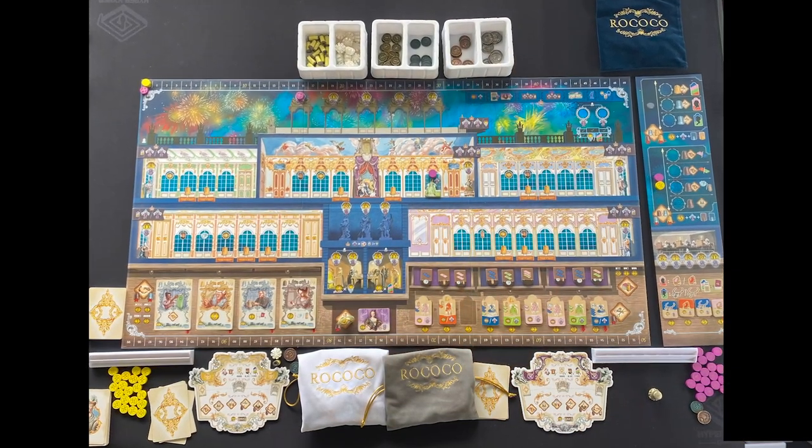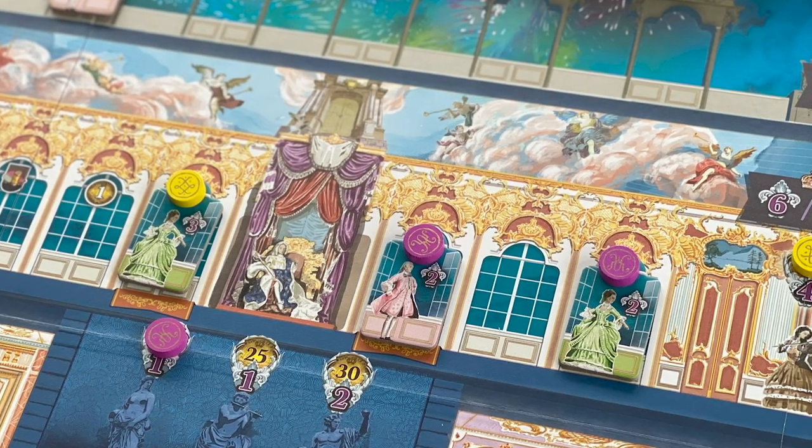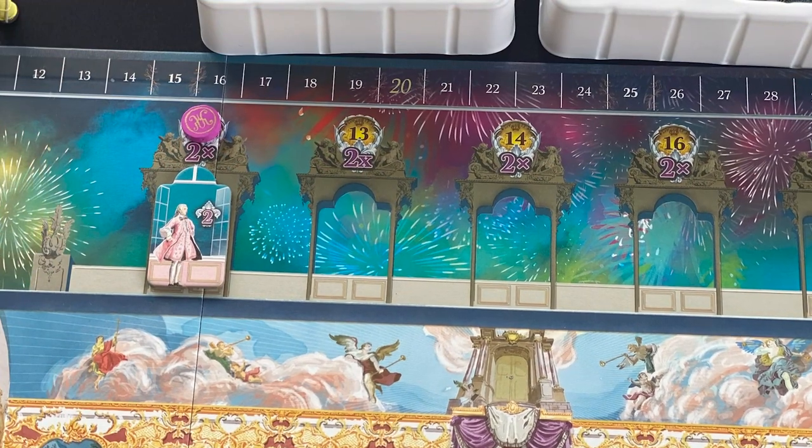In Rococo, King Louis the 15th is getting ready to launch the final ball of the season - this is a big deal. We are going to the ball, and we want to make sure our presence is known. We have tailoring houses, so we create amazing frocks and gowns, and we want to make sure our gowns are beautifully featured throughout the ball so when people ask 'who are you wearing?' it all comes back to us. We can also sponsor things like musicians or reserve the best view of the fireworks, just making sure that wherever everyone who's anyone is, they know we played a part in that.